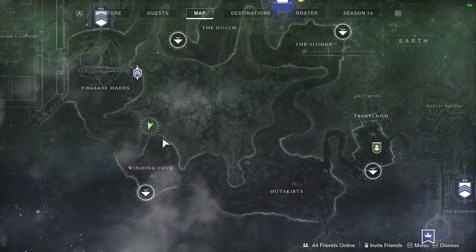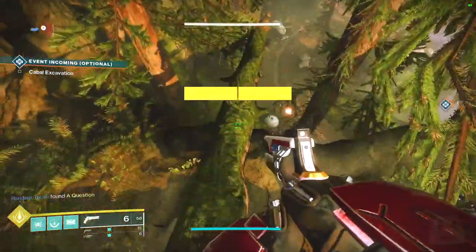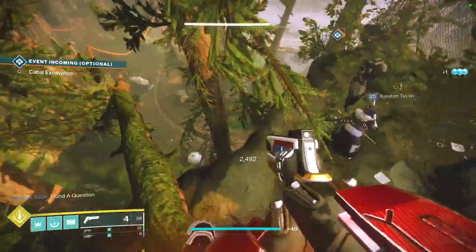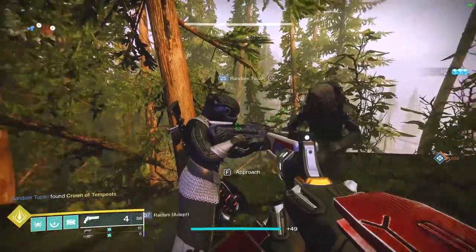You can find Xur in his regular spot in the Winding Cove, so just head over here and on top of this little cliffside right on the precipice. Budge off. You can find him right here.